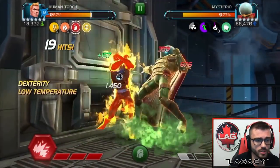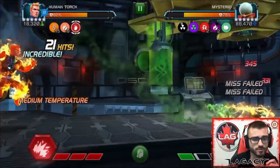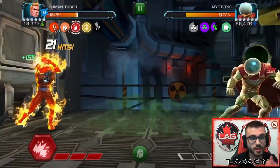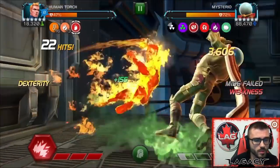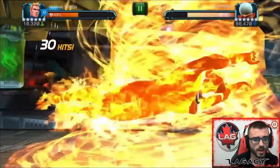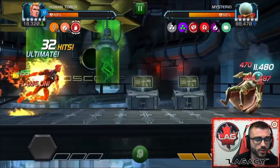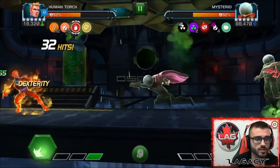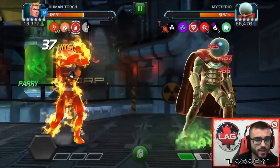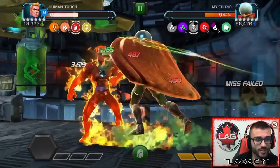The good thing is we have Falter. So as long as we stay above 10 temperature, we cannot miss — which counters so many annoying misschamps like Mysterio, Darkhawk, and Invisible Woman. Against Darkhawk and Mysterio, it's so easy to stay above that temperature threshold because they both have energy-based Special 1s. If you block their Special 1s, you gain like 15 temperature or even more. So if you block their Special 1s you gain a bunch of temperature. Here Mysterio throws his Special 2, which gives a certain percent chance for you to miss — but because we're above 10 temperature, it's just 'miss failed' every time. We don't have to worry about that.